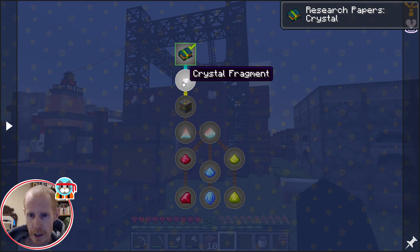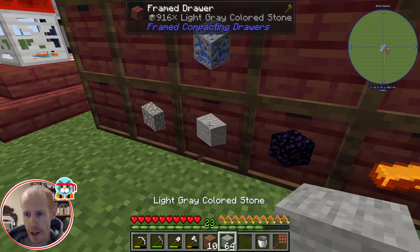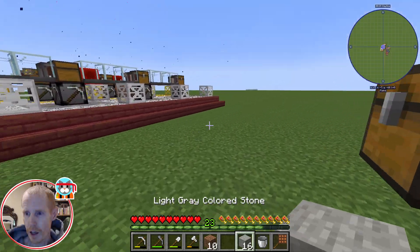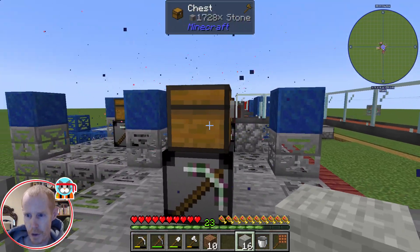We submit that and now we can get the crystal fragments out of the light gray colored stone. How much do I have? I'm still at a thousand of that — so that's lots. I think about 16 works best; if you need some extra, go ahead and do that.